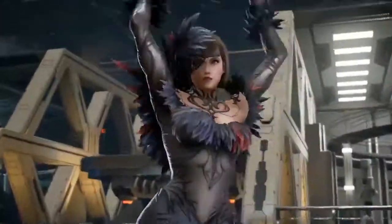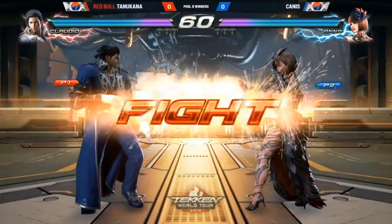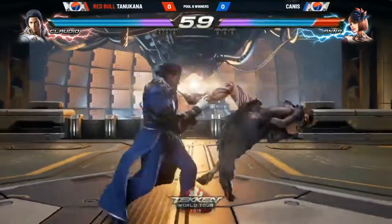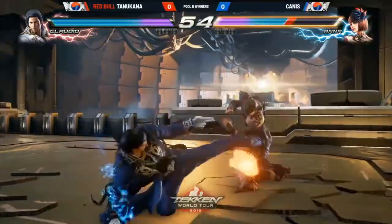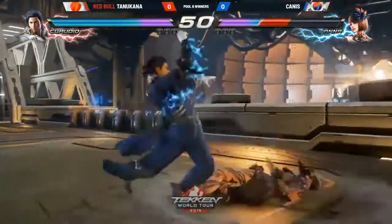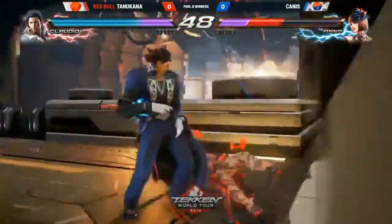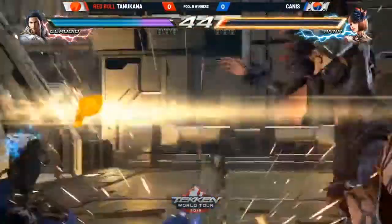Interesting. Now, with this kind of matchup, Mark, what are we going to be looking for? Claudio, obviously, one of the shortest move lists in the game. I think what Tanukana is doing here with Ana is she's trying to test what her opponent knows. That's always going to be the key when you're using someone like Ana or Nina — to see if they know how to sidestep against the quick offensive poke like the down forward one.